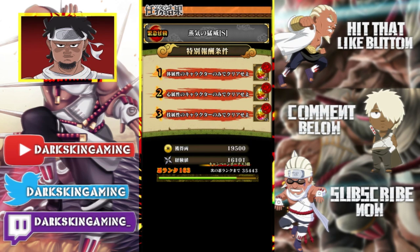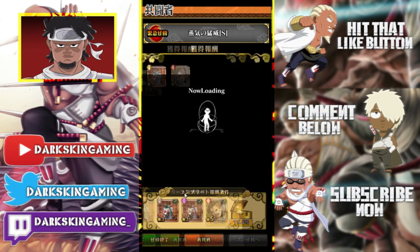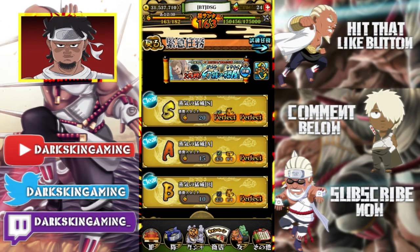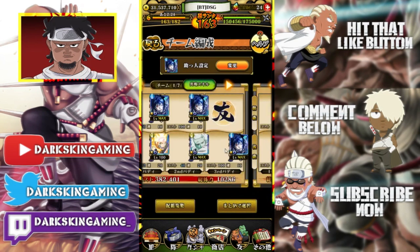I'm telling you guys, Sasuke's best partner is Sasuke — and I know that sounds funny. Even if you can only pull one Sasuke, bring a friend Sasuke. This man is extremely busted, extremely broken, his sync skills are extremely crazy. Anyways, that's going to be it for this video. Give it a like, subscribe if you're new, comment below and let me know what you think. I'll see you guys next time — peace.